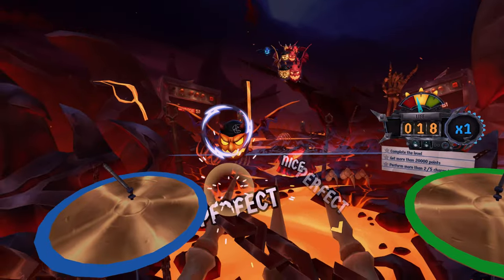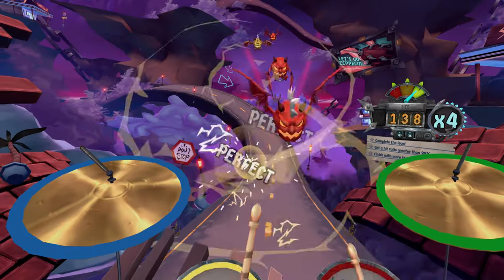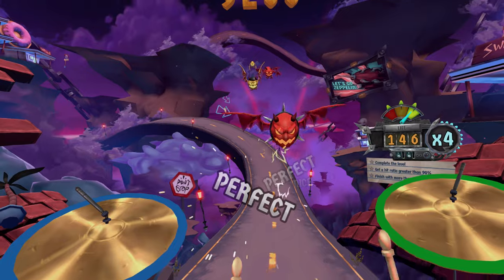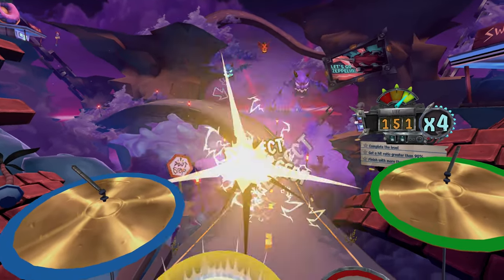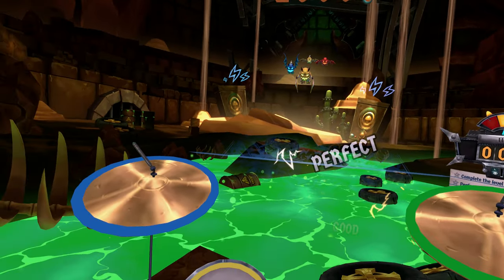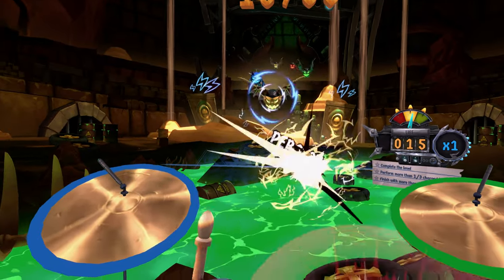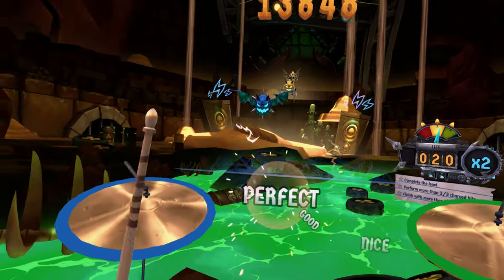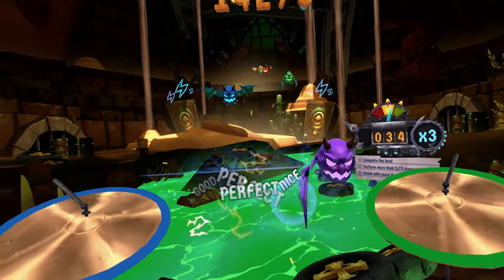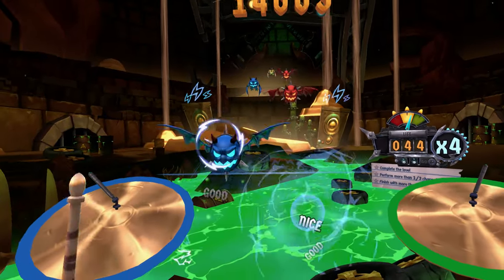I wish the game warned you when connecting the sticks was coming — it caught me off guard and it took me a second to catch on to what it wanted. It really could have done with a brief explanation when something new is being introduced. One area they really succeed though is around the drum kit controls: the Sense controllers and feedback. The rumble feels great and you start to learn that is the connection with the kit — it just becomes extremely natural. We even get a few rumbles in the headset itself, and it's a good cue to tell you you've screwed up or something bad is about to happen.